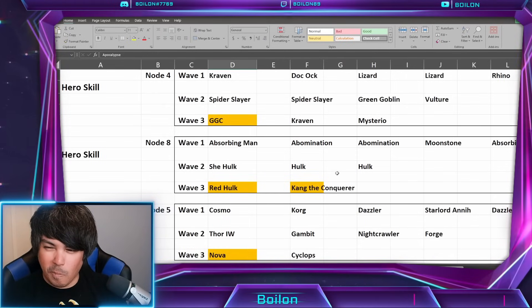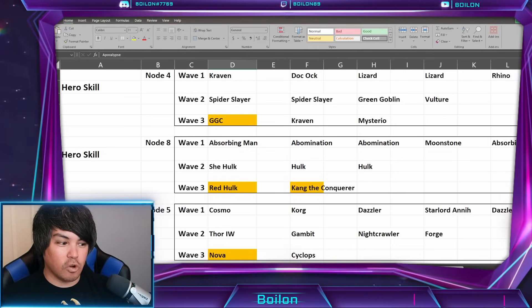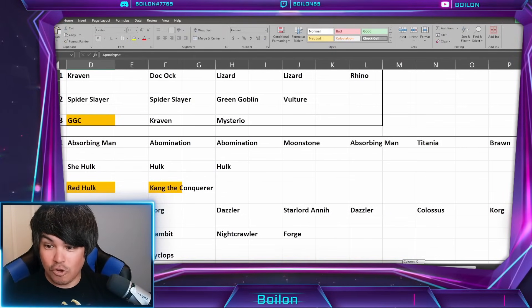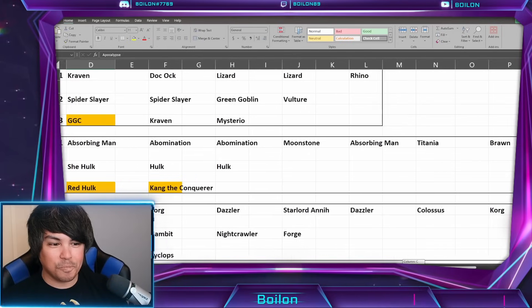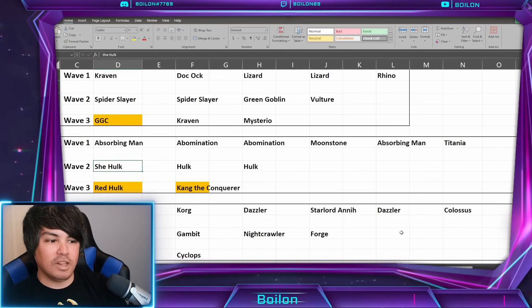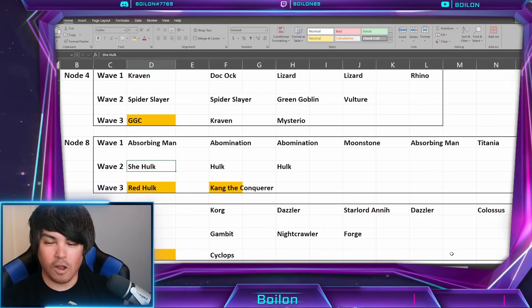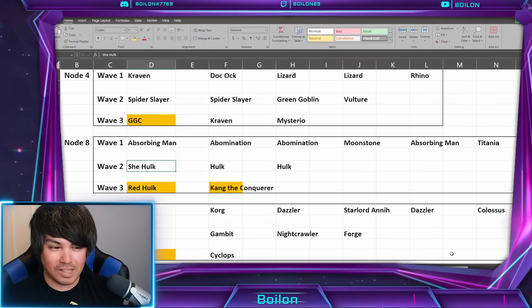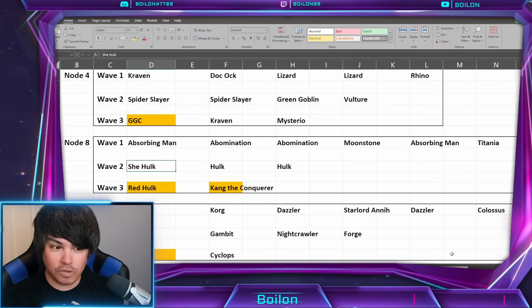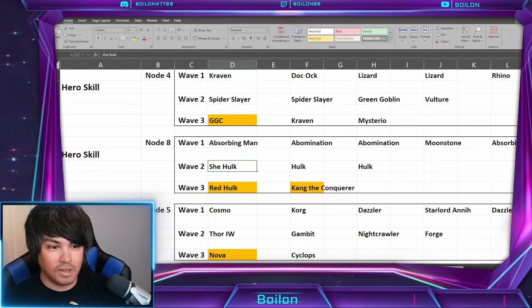Node eight might be a little easier but is still a pretty big concern. You have basically Masters of Evil and Gamma: Absorbing Man, two Abominations, Moonstone, Titanium Man, and Brawn in wave one. Then two Hawkeyes and She-Hulk — She-Hulk has to go ASAP, otherwise she's going to chuck stuff back. The final wave is Red Hulk and Kang. With the war and crucible buffs, Red Hulk is going to be really, really awful — you're going to want to stun and ability block him ASAP because he's going to get a ton of charges very fast with war buffs. I think this is going to be the worst section of the entire trial.